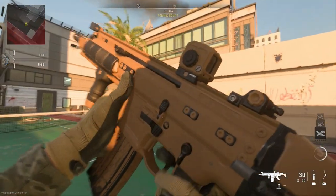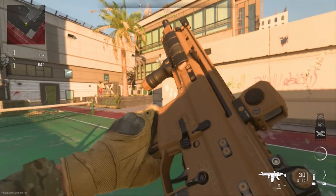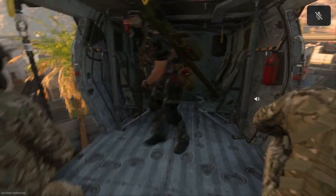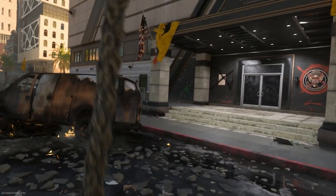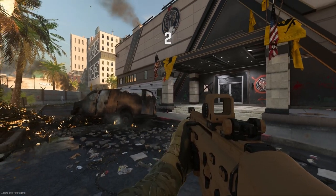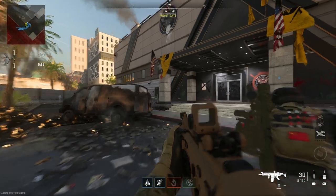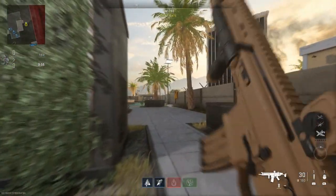Let's go ahead and jump in game now — we're going to be playing on the Embassy map because it has some really nice close quarters engagement areas, especially indoors. We'll take advantage of what this build is really supposed to be used for: engagements within 30 meters is really where this thing thrives.